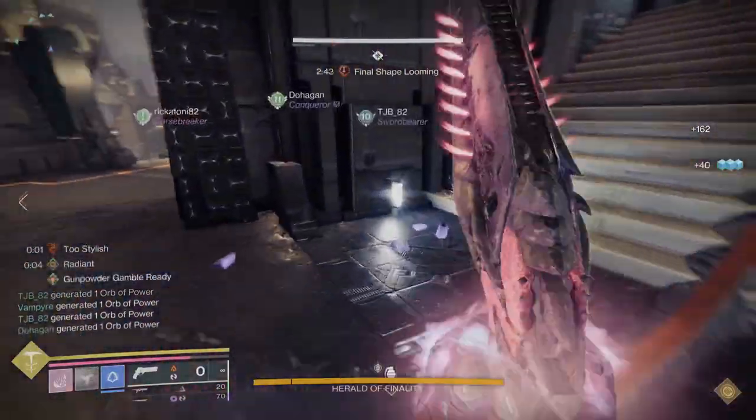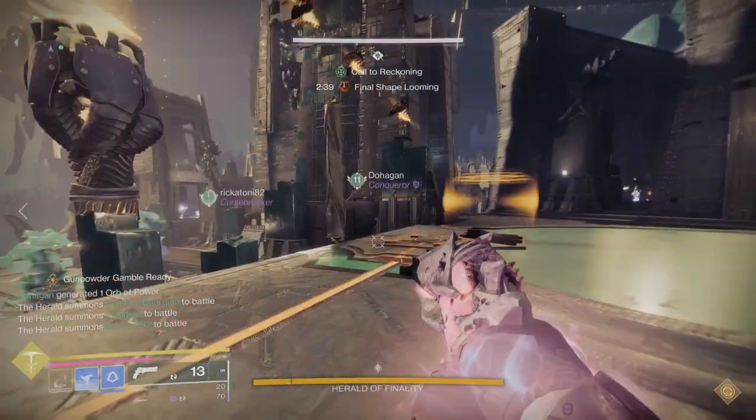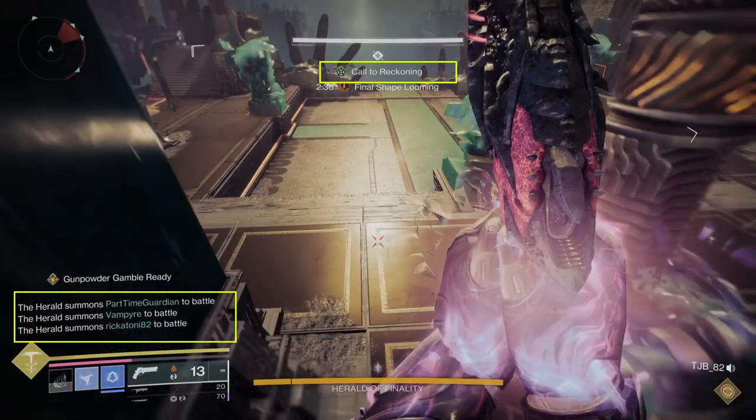Ads will spawn in each area and you will need to kill them as quickly as possible. Once you do this, one person from each side will be summoned to the central area to prepare the boss for damage. If you miss the callouts on the bottom left for the specific Guardian, you will know you've been chosen if you see a Call to Reckoning buff on your screen.